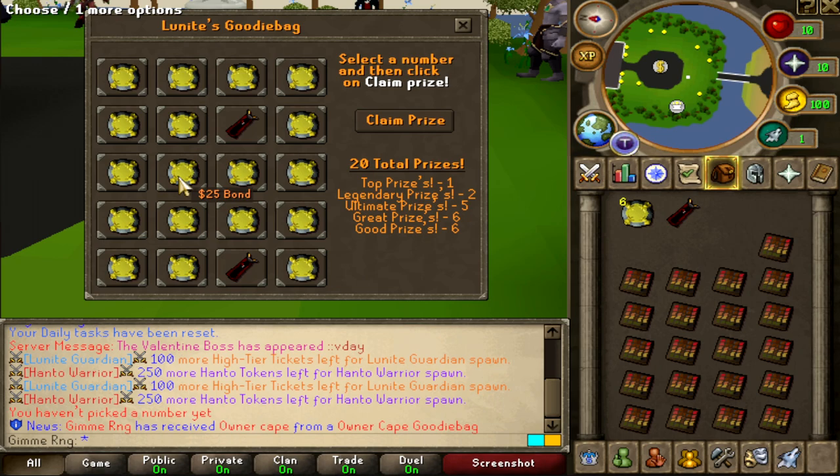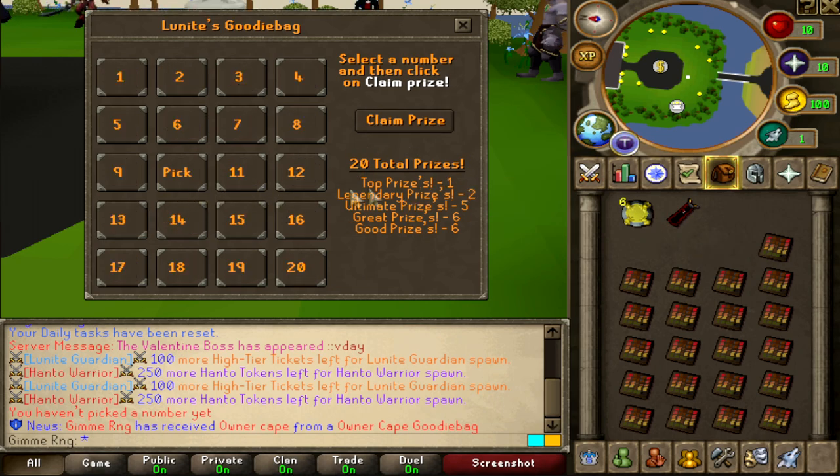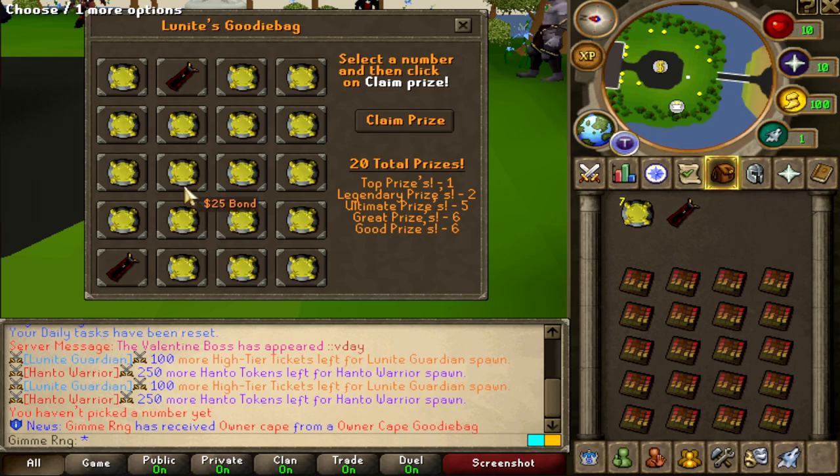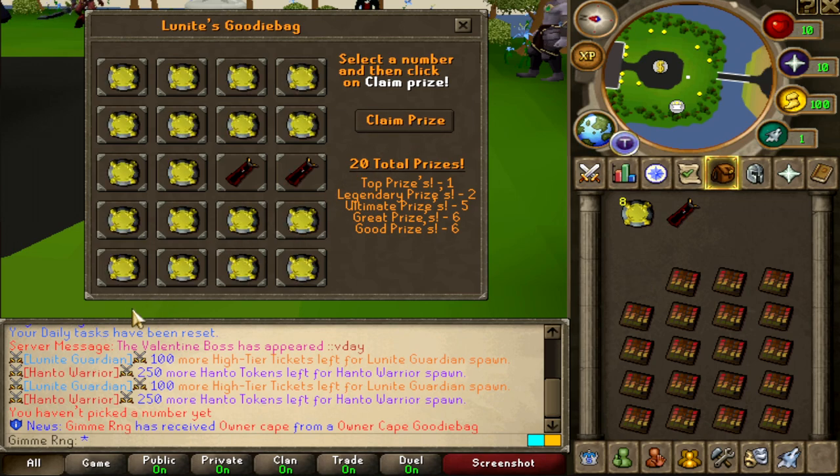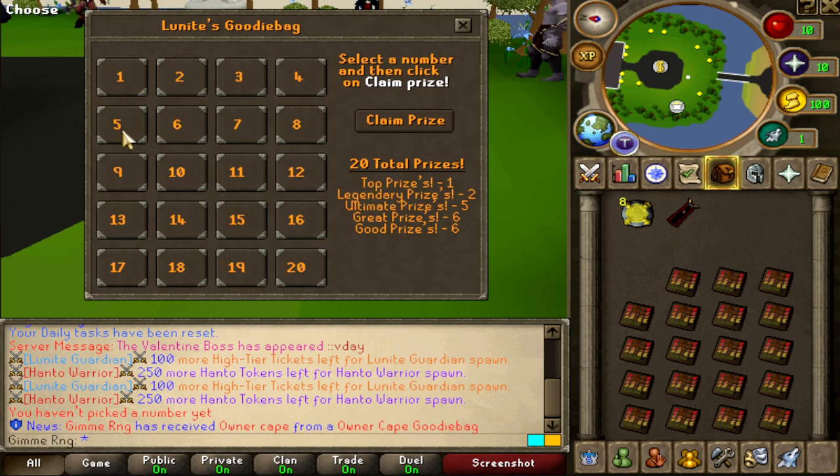Our next one, I'll go with number 10 — I can feel it guys. Claim. Oh my god, it was number 2 and number 16. Alright, next one — number 17. Claim. Come on bro, it was 4, 8, 10, 11 and 12. Let's pick number 5 — I can feel number 5, I don't know why. Claim. Come on. Number 3 and number 8.